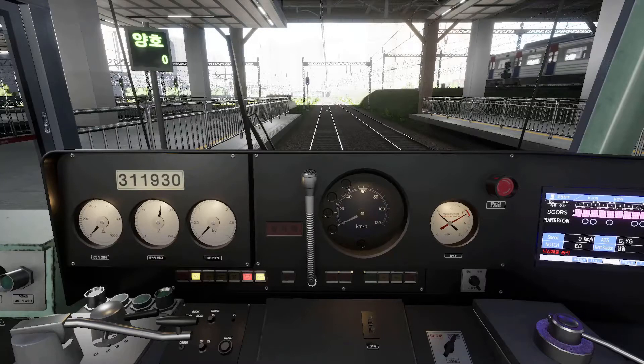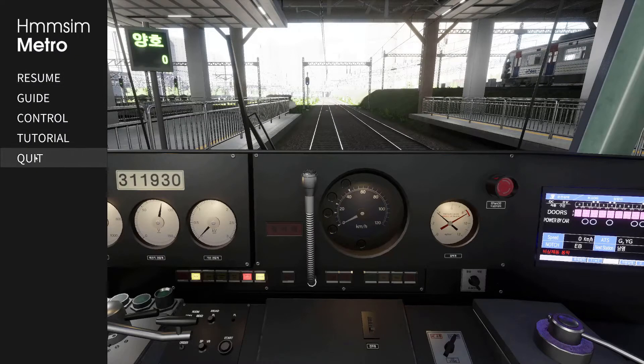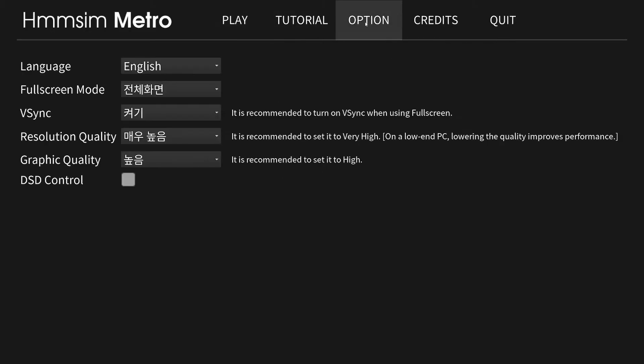You get the idea of it. Regarding settings for everything else, the language option is English — you can change it. All the other settings I've left on exactly what you see. DSD control: if you check that box, it means that when you play the whole game, no matter where you're going, you have to hold down the space bar to do every single movement.